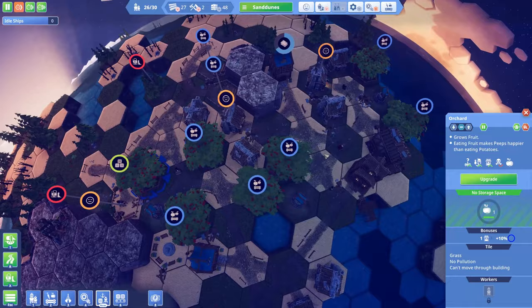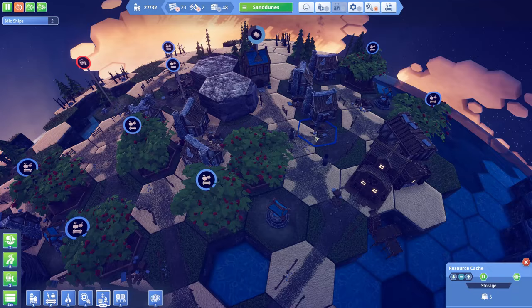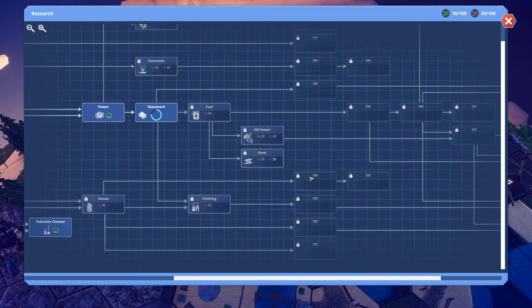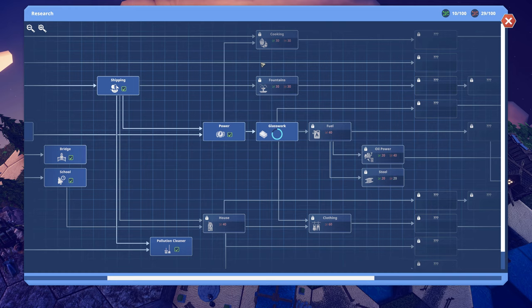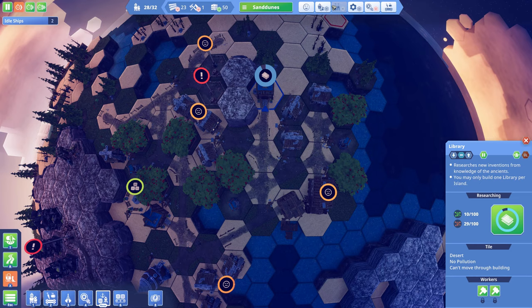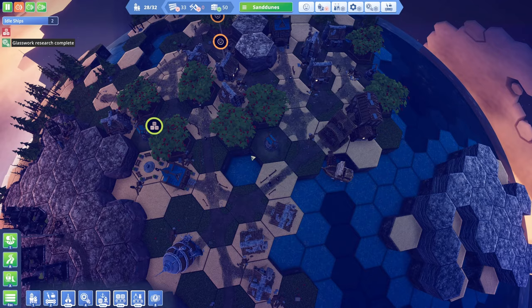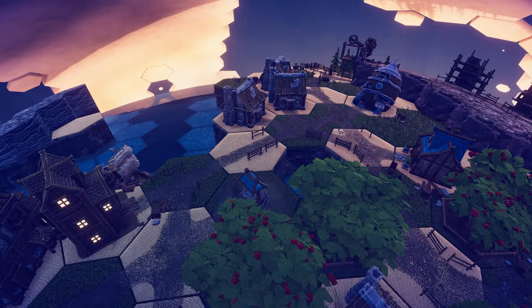You can upgrade these buildings but it will not show you exactly what you can do until you research the technology required. Irrigation is the technology required to upgrade these orchards, and I can't do that until I reach that part of the tech tree — you can see question marks telling you that you have not yet discovered this. The tech tree includes steel, oil, power, clothing, fuel, fountains, cooking, glasswork, and so on — stuff that will take a lot of time. The second island is now fully operational, getting its resources from the first one. With glass production being built very soon — the research just finished — I think I'm going to leave this for the next episode. Thank you very much for watching and see you again in the fourth episode.